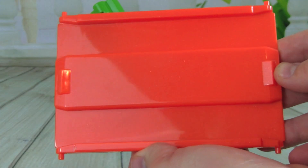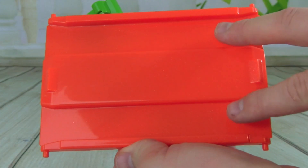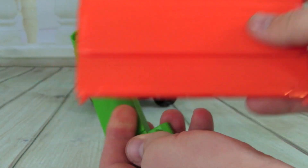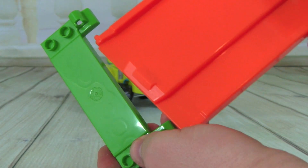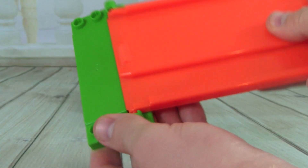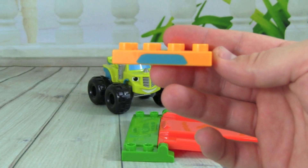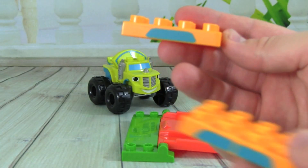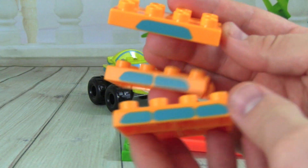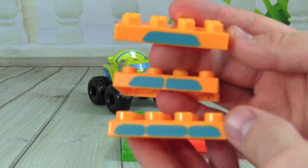And this is our ramp for Smash Stunt Zeg. You can see it's got grooves right here to fit Zeg's wheels. The way we put this together, we just pop this into here. So now we have our ramp, and we can either build it one, two, or three bricks high. So we'll see how high we need to build the ramp.